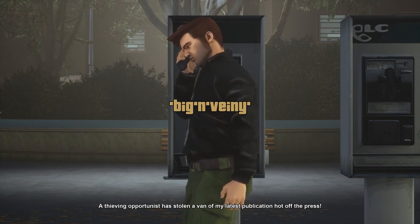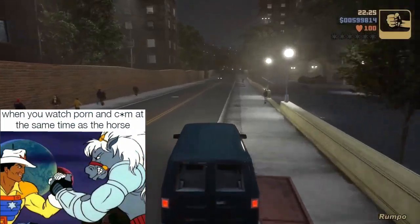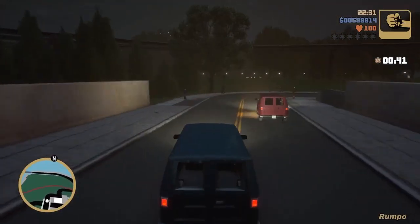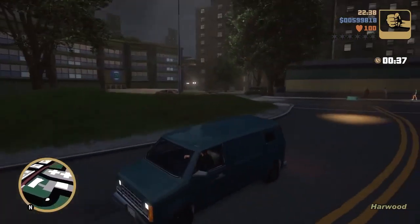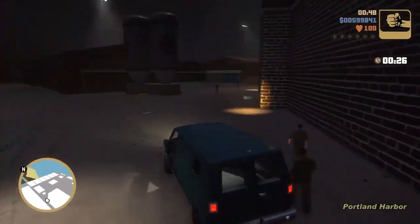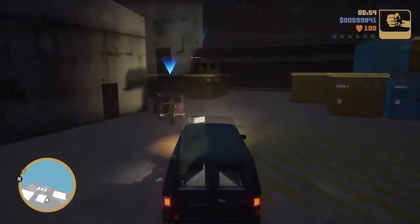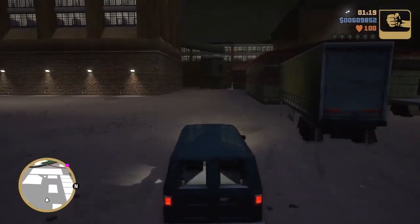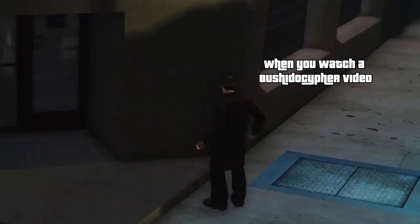This one's called 'Big and Veiny' — it's actually super relatable. Anyway, for this mission you're going to see these magazines highlighted by an orange aura on the street, and you just want to keep following them until it leads you all the way to the Portland docks. Then you'll eventually find the van of the guy who's, you know, watching this stuff — just run him over, take that van, and return it back to the checkpoint at the magazine store. That's going to be another mission passed.